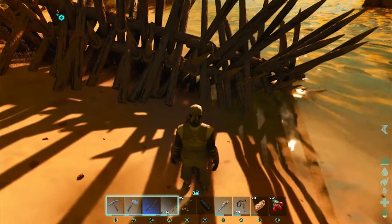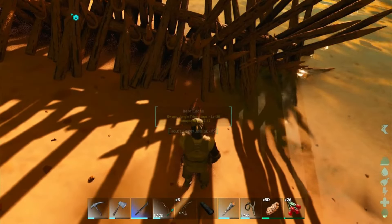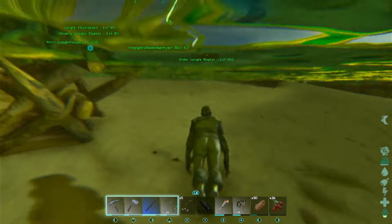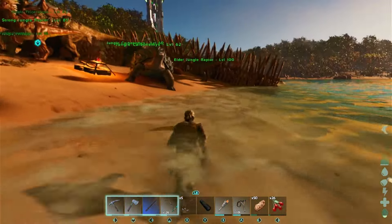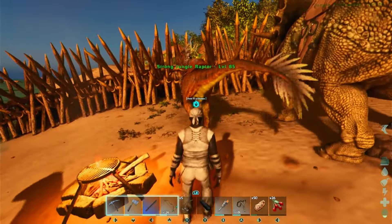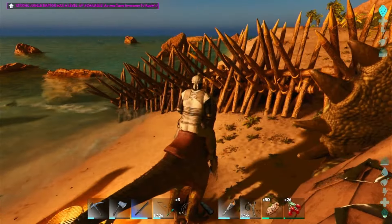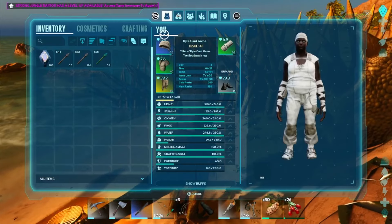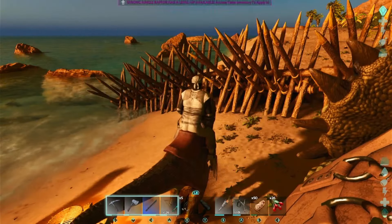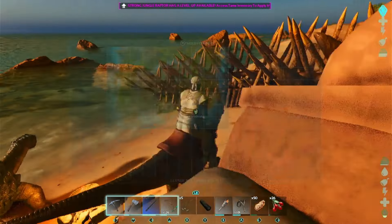Stuff keeps dying to our spike walls — it's kind of awesome. Free hide, free other stuff, free things are always good. Here is the plan for today. I want to explore a little bit like I said. That map is blurry. I want to go past the mountain — well, the hill — where we were before. Look at this herd of trikes, they moved all the way down the beach here.